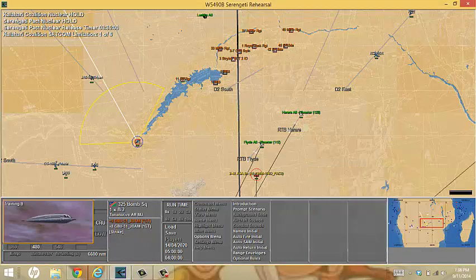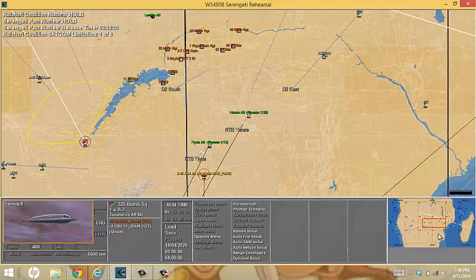If I have a selected flight and I want to hit R, then it will automatically return to base. You can see in the jump map over here in the lower right-hand corner that it is now going to return to the base after it's completed its track.